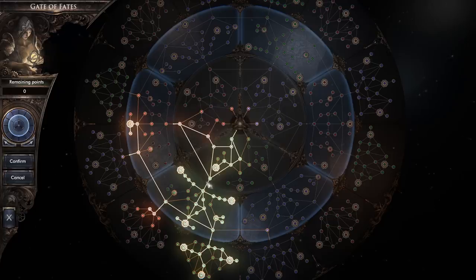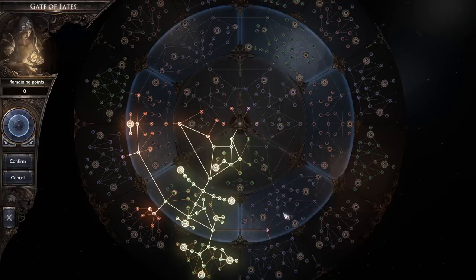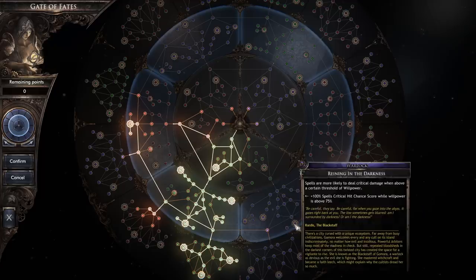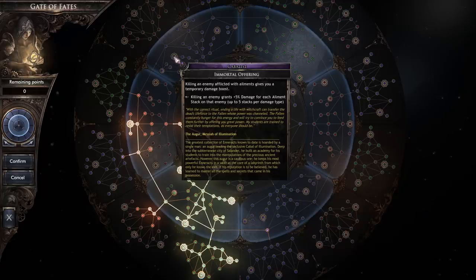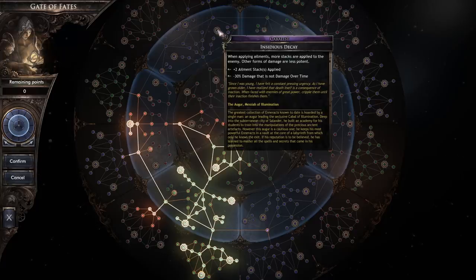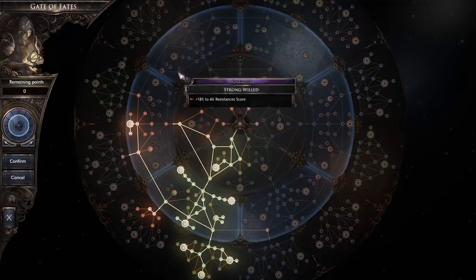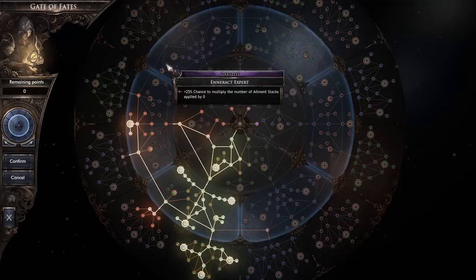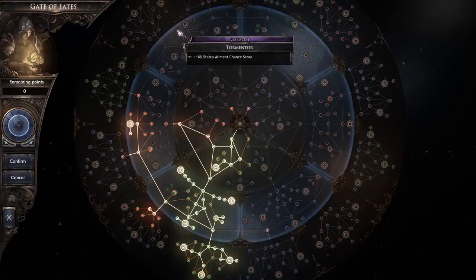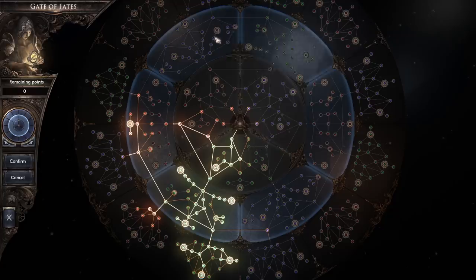For your blue or mage archetypes, you have the cabalist and the warlock. The warlock is a more typical spellcaster going for spell damage. The cabalist focuses on ailment stacks. An ailment in Wolcen is some kind of negative effect that persists for a period of time — you can stack poison damage, a freeze effect, a stun from electricity, or a burning ignite effect. The cabalist is really good at applying these ailments and stacking them on an enemy for damage over time and crowd control effects.